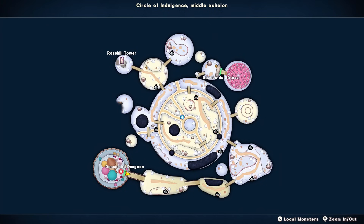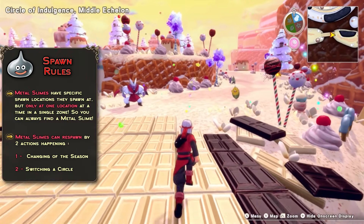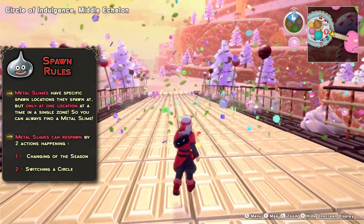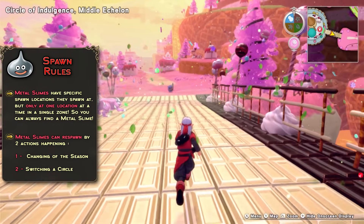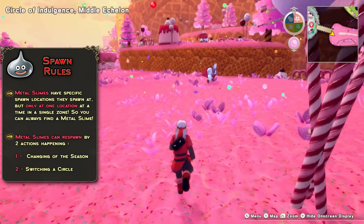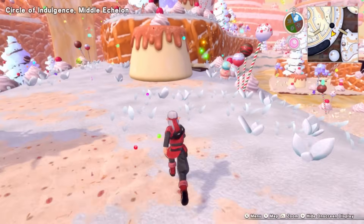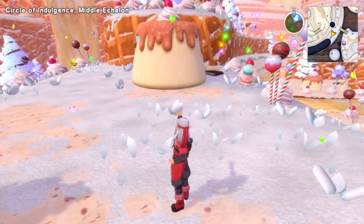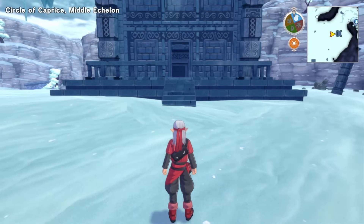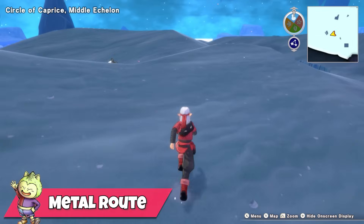So basically, if you visit all these locations on a single map, you will 100% meet one Metal Slime at one of the locations and be able to battle them for a lot of XP. The respawns are also very precise — there are two criteria for Metal Slimes to reappear. The first is changing of the season, which you can either wait for or use a seasoning, but that's either too slow or too expensive. The second method is by far the best: switching to another circle of the underworld, as zooming to a whole new world respawns all of them. The best method is to swap between two circles and rinse and repeat each time you find a Metal Slime.